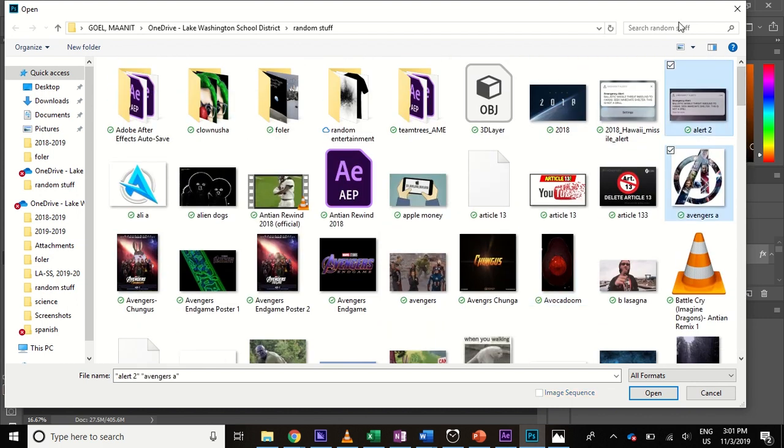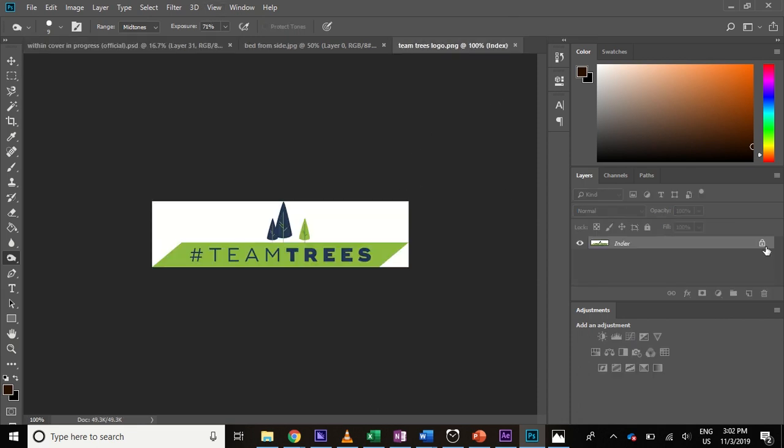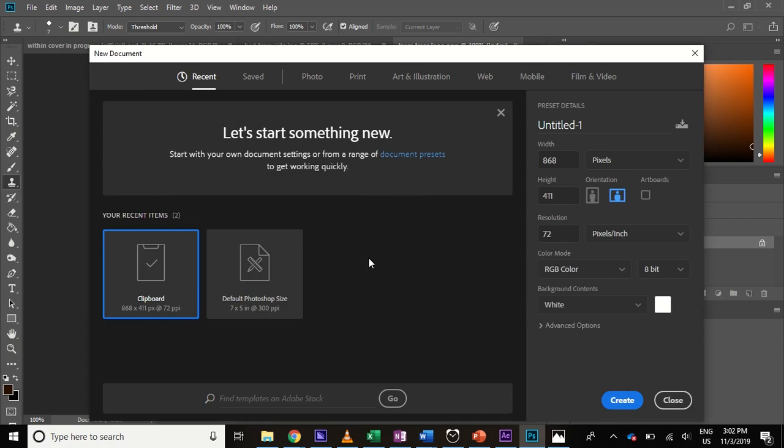I'm sorry, this is a bit slow — Photoshop takes a while to get started. By the way, I was starting my book cover for my second book. I wrote it this summer and never got around to anything yet, but hopefully I will release it sometime soon — hopefully before 2020, so keep an eye out for that. Oh come on — it's an index. I hate index layers; you can literally do nothing with an index.